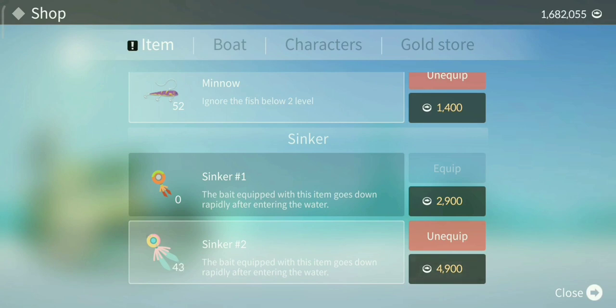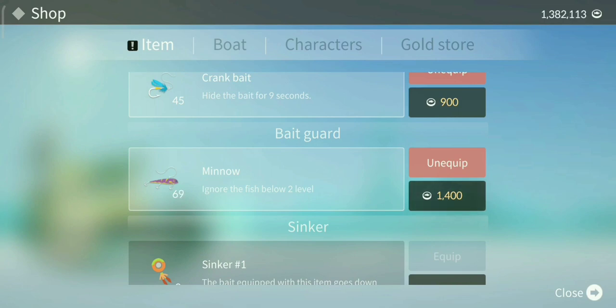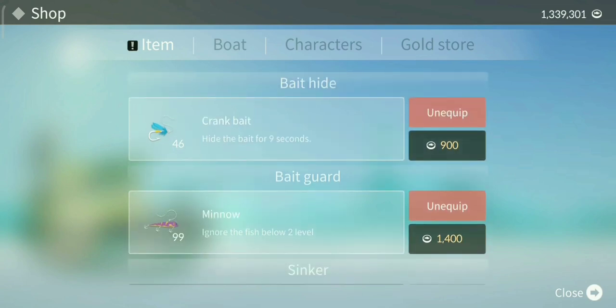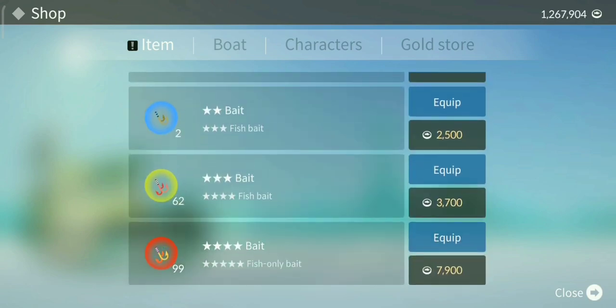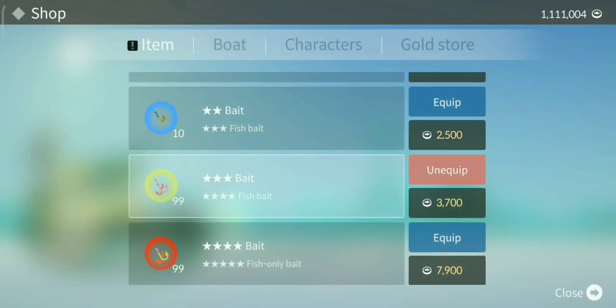Let's buy a lot of sinkers — 99 is the max, by the way. Let's max out our minnows too. Money is really hard to farm in this game — you've got to feed your fishes around 15 times a day for a couple of days, and you need to watch an ad each time to feed them. Let's max out the three-star baits so I never have to buy anything again.